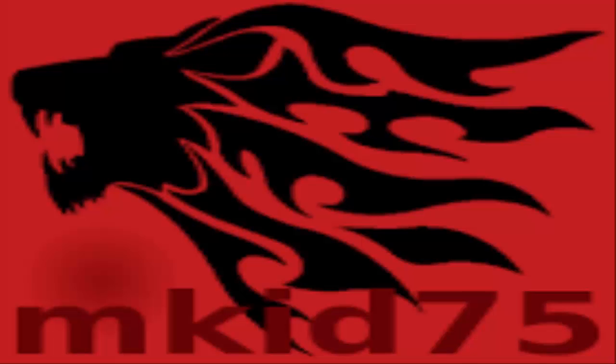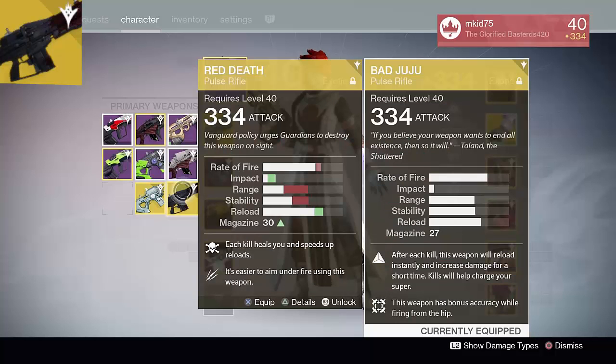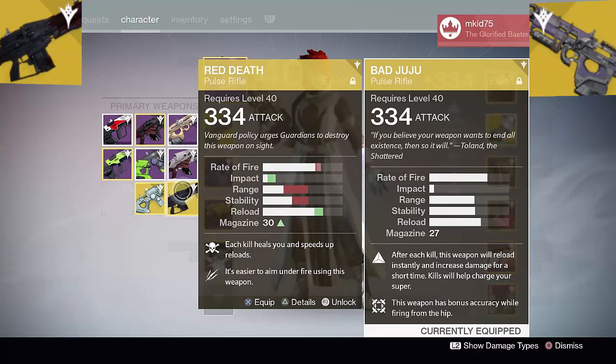So in today's video, we have Red Death facing off against the Bad Juju. Both are non-elemental primary pulse rifles that are very unique to the Destiny universe. Let's begin with Red Death.